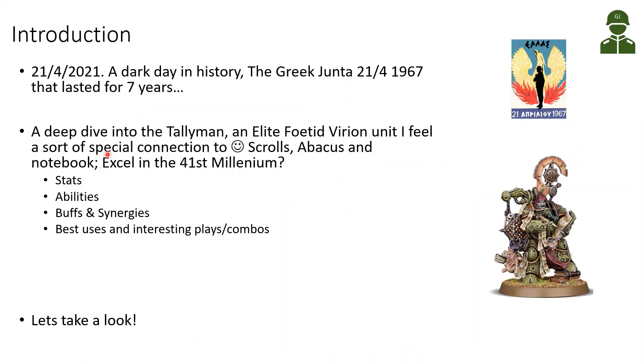Yesterday when I was doing the slides, the 21st of April — it's a dark day for Greek history. The Greek Junta, the dictatorship, started in 1967 and lasted for seven years, probably not a coincidence with the number seven here. One of their symbols was the bird phoenix, the bird that arises from the flames and the ashes.